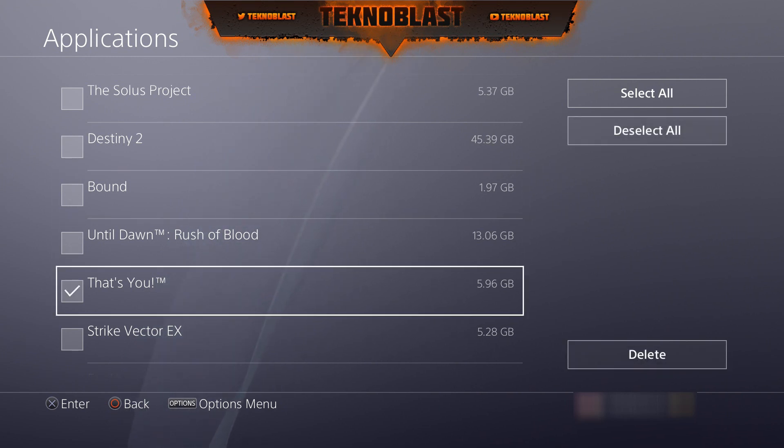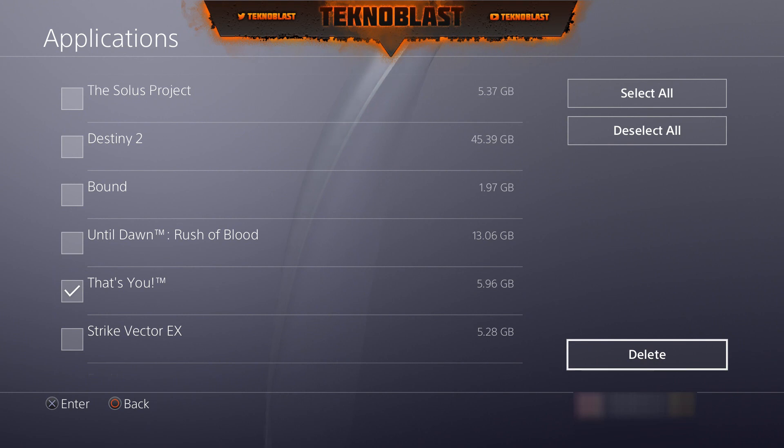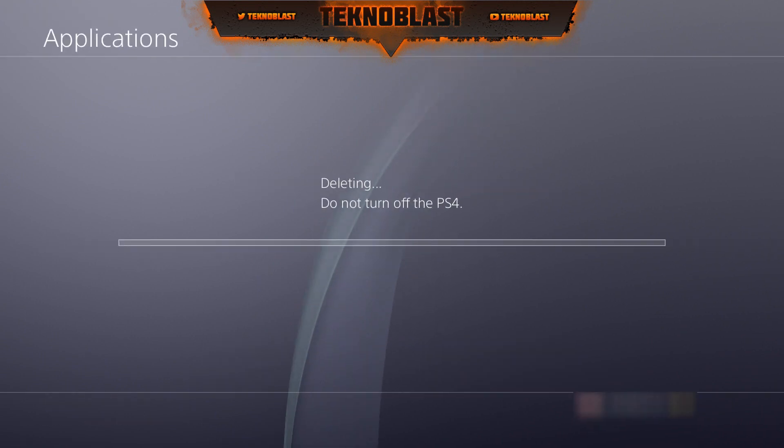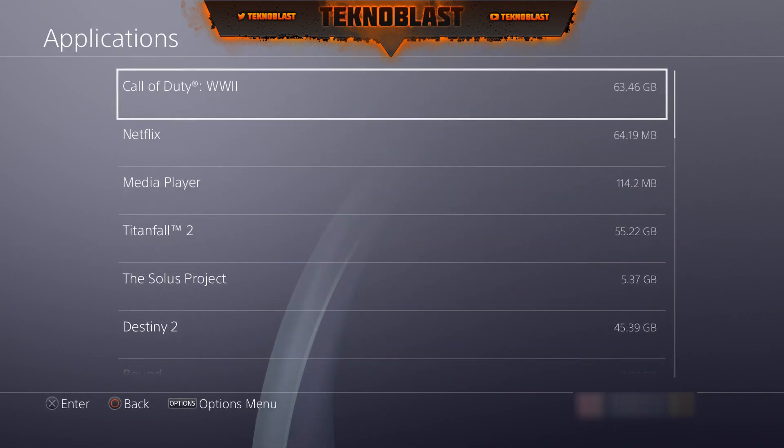It's going to bring up a screen where you can select multiple games. If you just want one, select the one you want, make sure the checkbox is checked, then scroll over to the right and select Delete. It's going to ask you to confirm — click Okay and it's gone, simple as that.